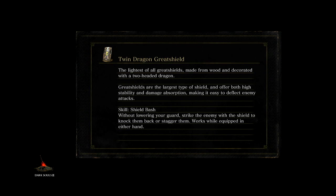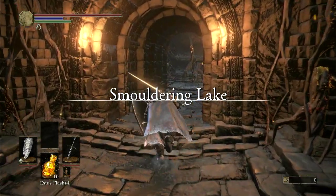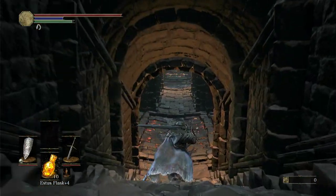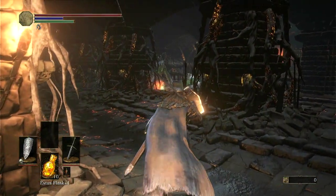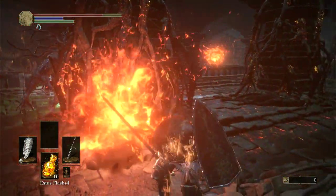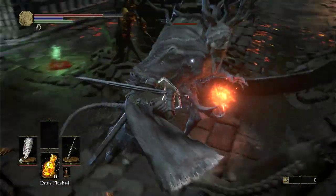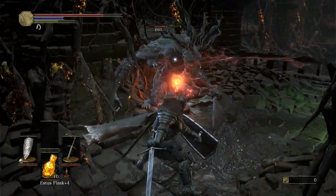I'm going to grab my souls and then head back and kill the boss. Yeah, that's some bullshit. I hate these guys. They have this fun attack where they shoot these floating fireballs that just fire at you endlessly — they can just create them. He's got like a big rat tail too. Tree branch hair.